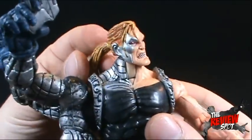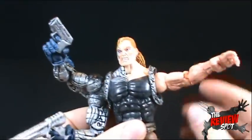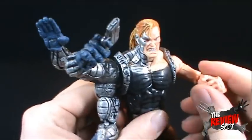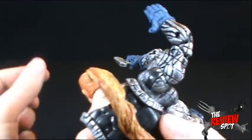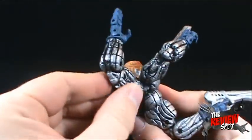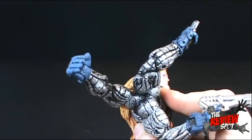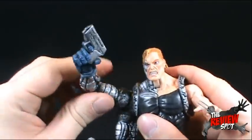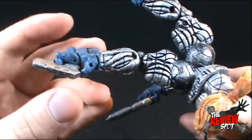Speaking of articulation: his head can rotate left and right, bend down, and bend up. His arm is on a ball joint so you can bend it up, back and forth, rotate at the bicep, bend the elbow at two points, rotate at the hand, and bend the fingers. For the cybernetic arms, there's an articulated point to bend the arm back and forward, rotate at the bicep, bend at the elbow, rotate the hand, and bend the four fingers. The third arm has the same idea — bend forward and back, rotate the bicep, bend the elbow, rotate the hand, swivel at the hand, and articulation in the four fingers as well.